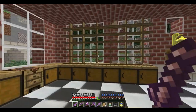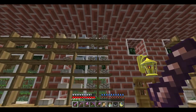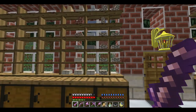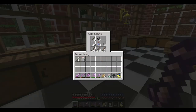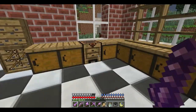Over here is the storage of all the slabs and the crafted stone stuff. There's a bunch of crafted stone stuff in the cupboards as well, along with some other things to make other things.